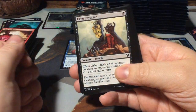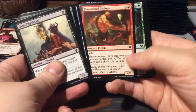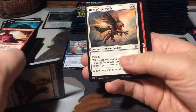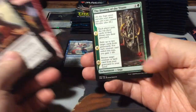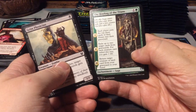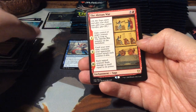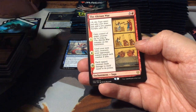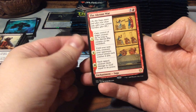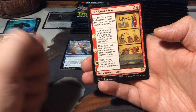We haven't seen Nyx Mountain yet - it will probably be in here somewhere. Hero of the Winds. Underworld Fires. The Binding of the Titans, also a saga. And as a rare - the Acroan War! This is Magic's Trojan War. It's a saga for four, and it has three chapters.